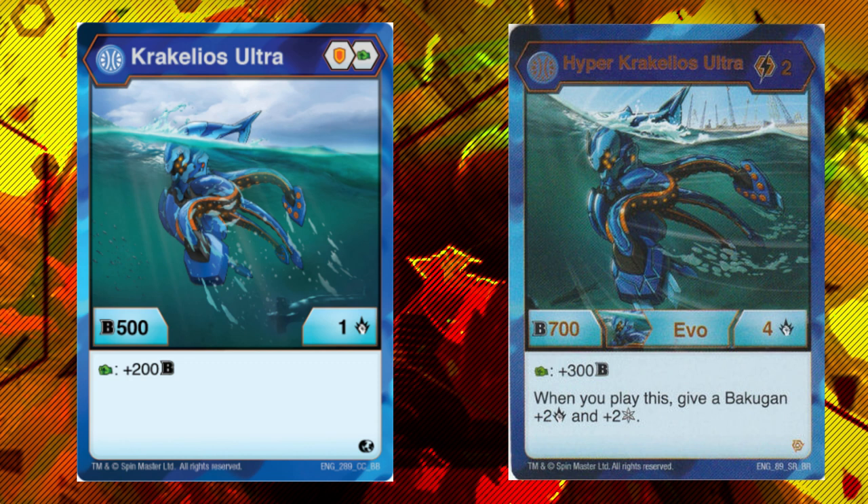If you haven't already picked up Kerkelios, I would probably not recommend it because it gets pretty hard outclassed by Aquos' Hydronoid Ultra without even having its evolution. However, you might still want to pick it up if you want to play Fists, because we don't know when the non-Diamond version of Hydronoid is coming out. UPC leaks show basically all of the first wave of Age of Royals and there's no sign of Hydronoid there, and it's not in Bakugan Resurgence Wave 3 in any non-Diamond form. So if you want to play Fists with Aquos — which I think is the best way to play the deck — pick it up, but be aware it will very likely be replaced by Hydronoid.